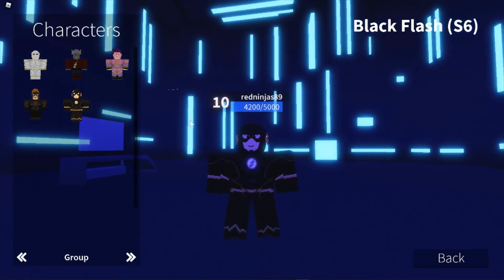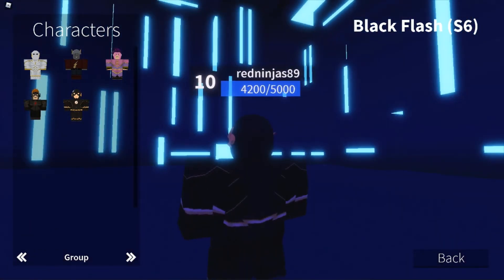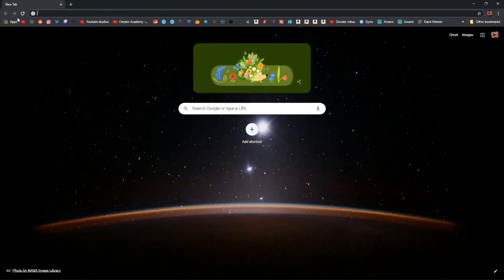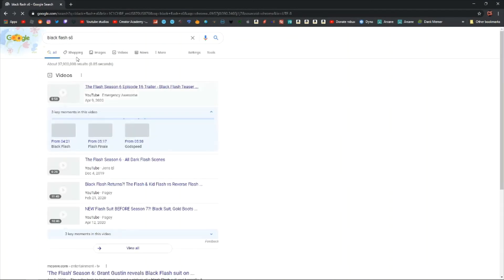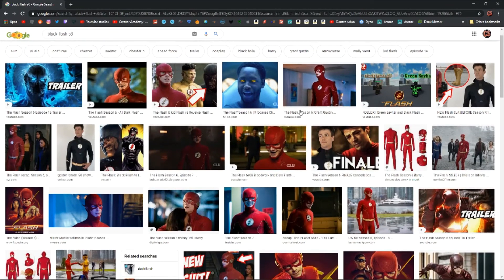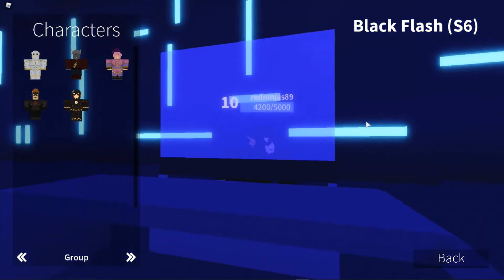Black Flash Season 6 — are you sure that's what Black Flash looks like? I have to Google this stuff. Nice job team Abstract Vision, you're making me Google everything. Let me look up Black Flash Season 6 images. Oh wow, he does have the black outfit! I'll give this a nine — Black Flash looks really cool, I like the all-black design.